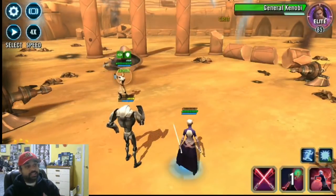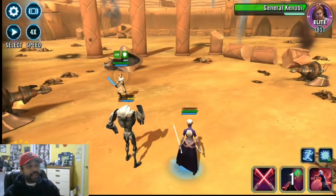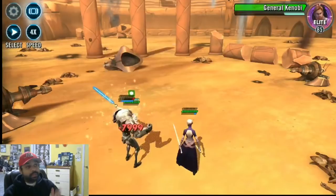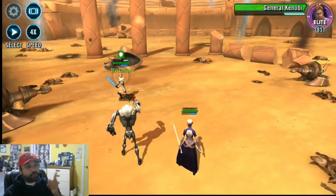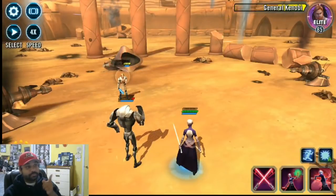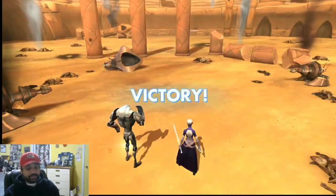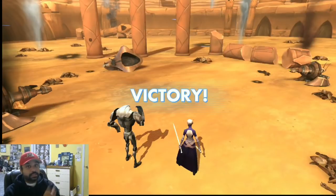Now it's coming down to Asajj and B2. Asajj is getting ramped up — she just took out Anakin. She is powered up. The one thing you have to worry about moving forward: Kenobi keeps getting that foresight. But you got the stun. You see why all of these things start to piece together, and this is how you beat this event. The three key RNG things: your Sunfak taunts, your Dooku doesn't counterattack Padme, and you kill Padme first.